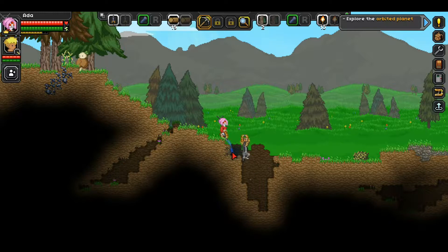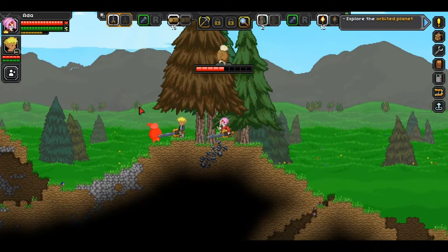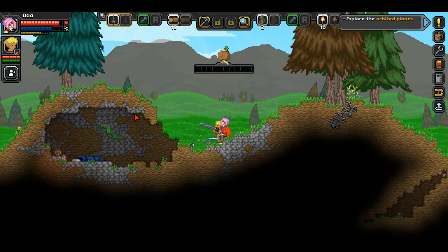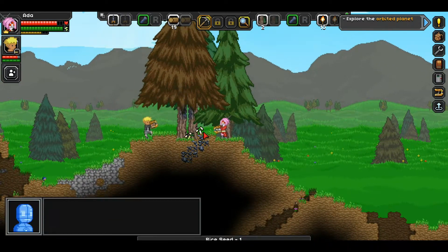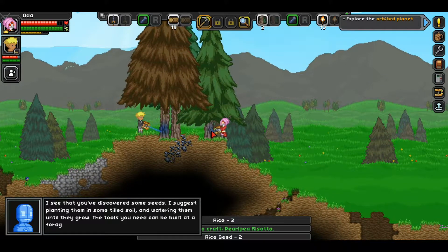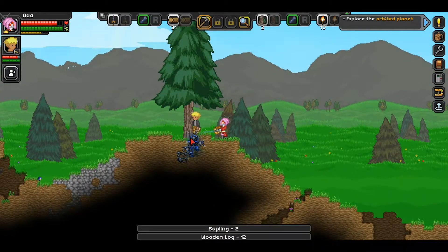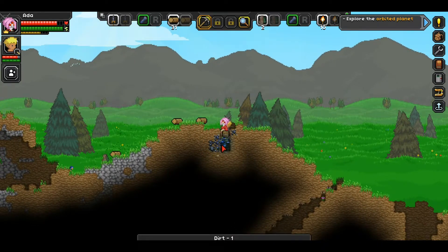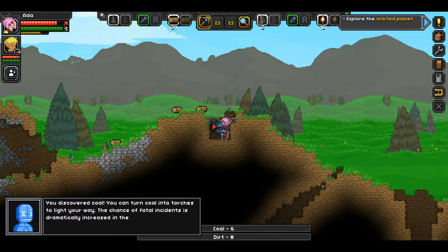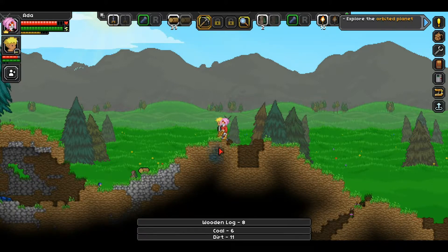Let's dig this hole! See this guy up here - he's not going to be friendly. It looks like a jacketed potato. It exploded into more things! We got some rice, we'll take that. If you want to mine just a single block, you can hold Control - it'll turn into a one-block selector. Same for placing stuff.